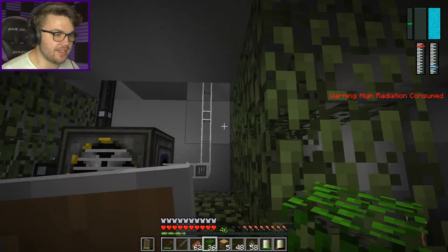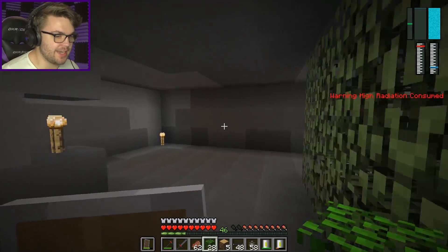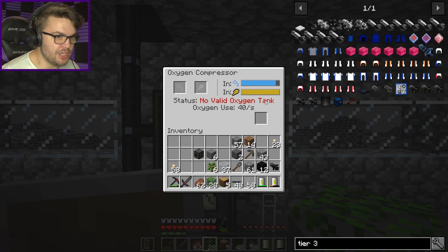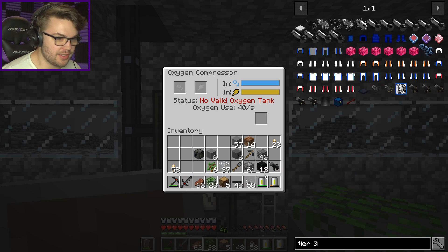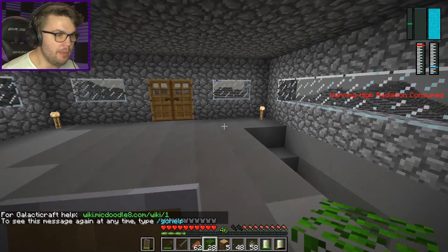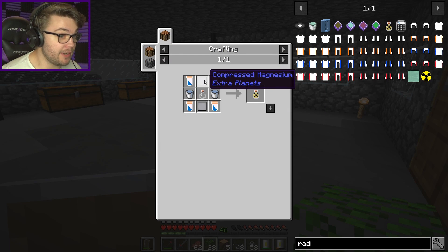Warning: high radiation consumed. That seems like a bad thing — it seems like I might die from that relatively quickly. I finish off my oxygen — one of my oxygen tanks is completely depleted. How do I fix my radiation? I need to sleep or drink a potion, but I don't have either of those things. I need anti-rad. What do you need? Potassium iodide — no idea what that is. Compressed magnesium, okay.